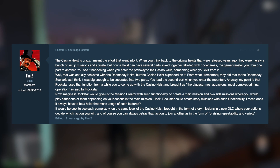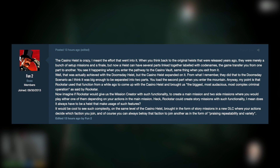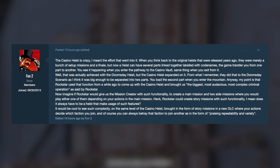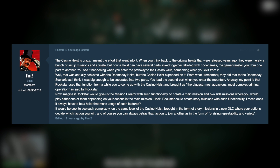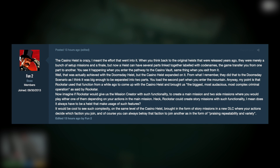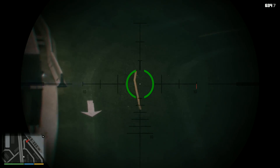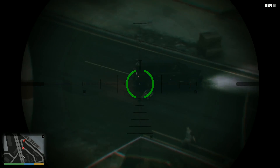Now imagine if Rockstar gave us the mission creator with such functionality — to create a main mission and two side missions where you'd play either one depending on your actions in the main mission. Rockstar could create story missions with such functionality. Does it always have to be a heist that makes use of such features? It would be cool to see that level of complexity brought in the form of story missions in a new DLC, where your actions decide which factions you join, and you could always betray that faction to join another. And if you think about it, all the heists in GTA 5 and GTA Online have been better and better every single time.